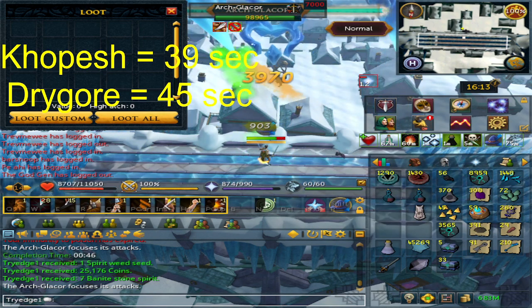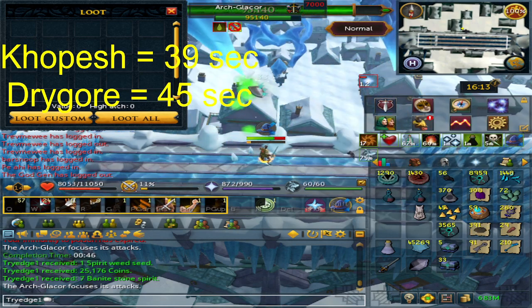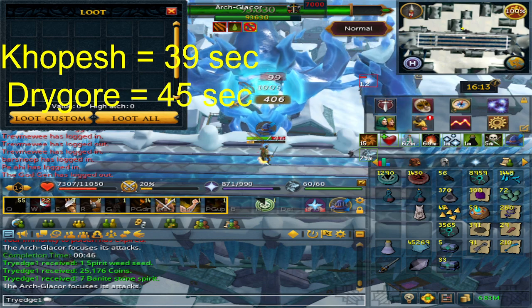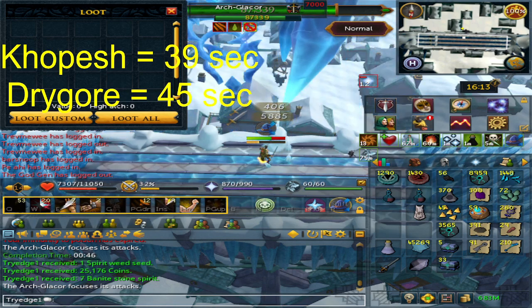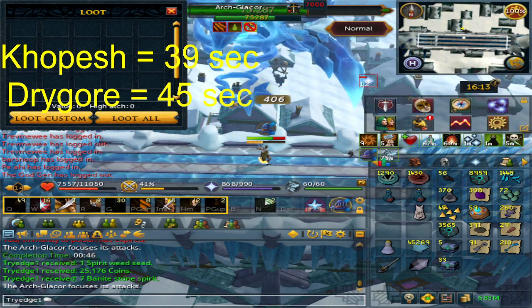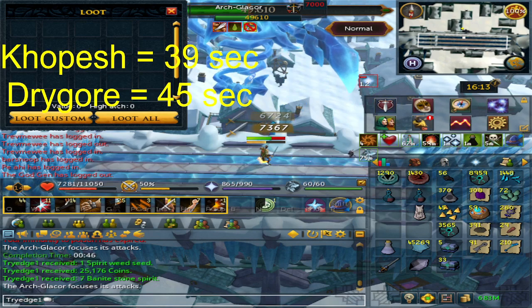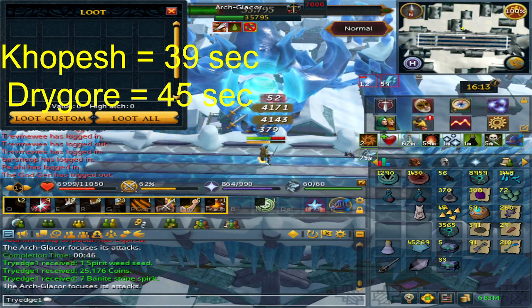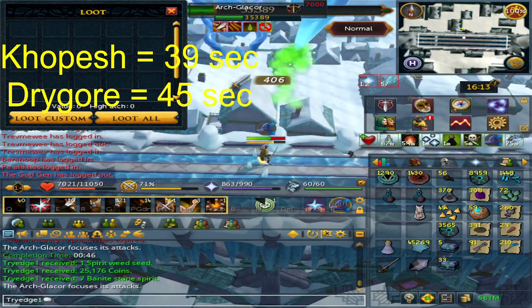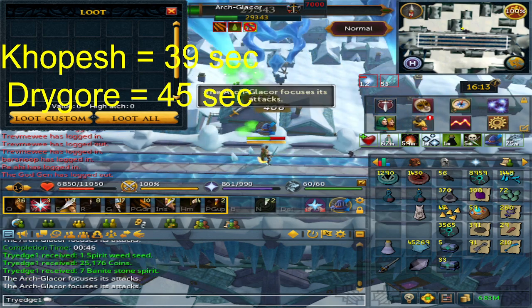You could get lucky and get some Hydrix Bolt Tips, bringing it to maybe 3 mil per hour, which isn't too bad. There are many other AFK methods, but this one is very easy and relaxed — you can do it at work, do chores, go to the kitchen, make some food — it's that hands-off.